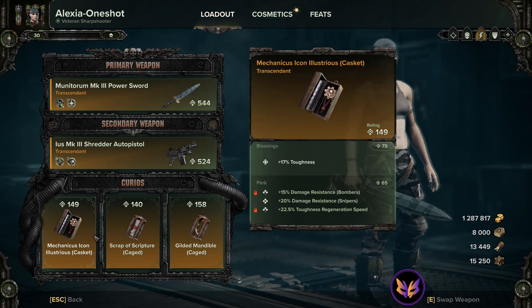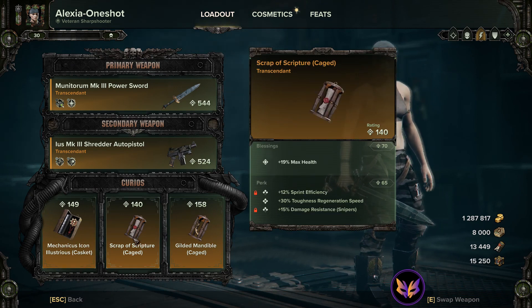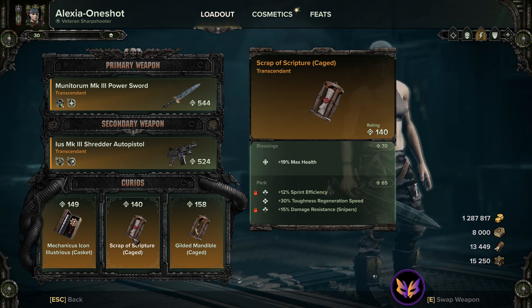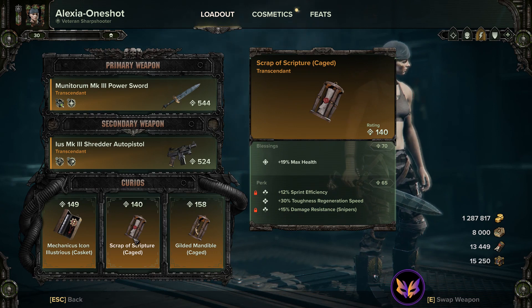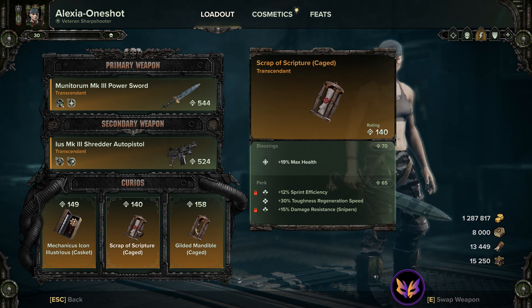Pick the damage resistance for the things that are killing you the most. For your third curio you can pick either another toughness, max health, or if you tend to go down a lot, maybe starting off with a plus one wounds to keep you from fully dying is the way to go.